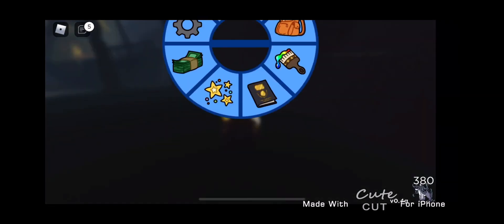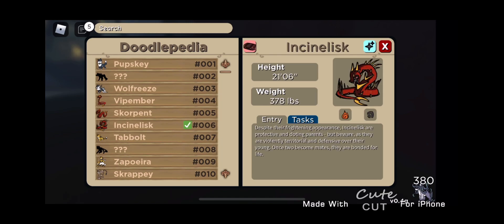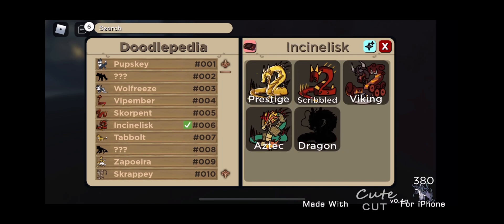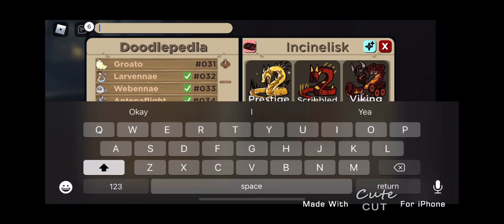In today's video, I'll be explaining the new system — skin deactivate, well, that's what I call it. To use this new system, go into your doodlepedia and go to the doodle you are hunting. Then click on the skins you don't want to hunt — you get three per doodle — and this will make hunting easier for skins.